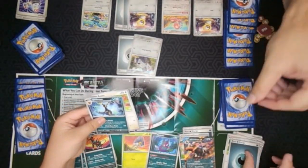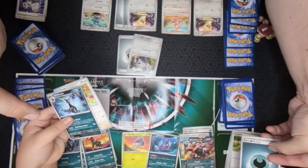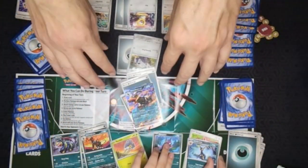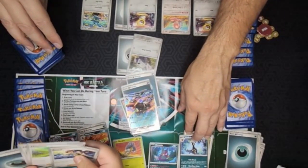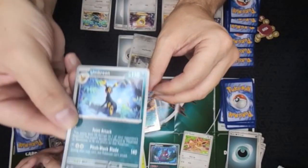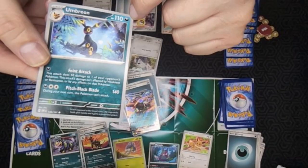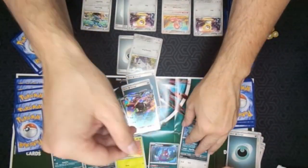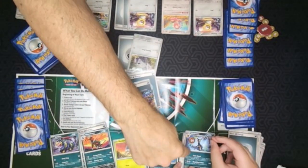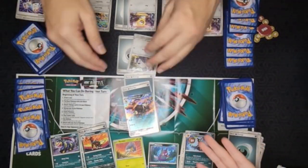The retreat costs one colorless energy, which can be anything. He only has one energy so he'll discard it - it goes into the discard pile, not back into your hand. Usually when you retreat, you want to put a better Pokemon into your active spot. Another reason to retreat: if a Pokemon has a lot of damage on it and you think the opponent will knock it out next turn, you retreat it to the bench where it's safe.